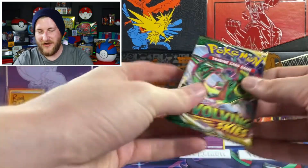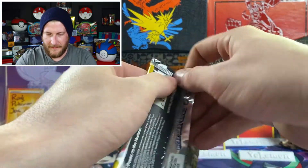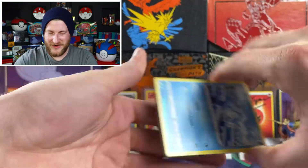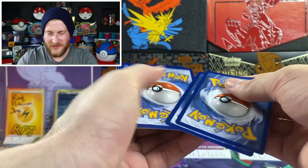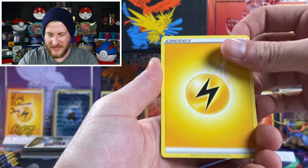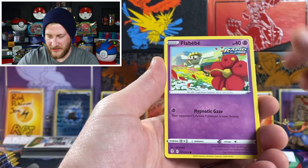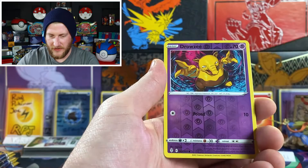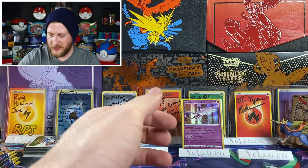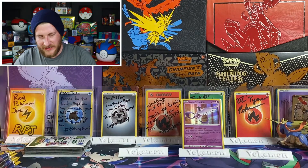We got plenty of packs to go. Getting into a Rayquaza pack here on our third pack. I am excited to give that Celebrations box away — I've had such good luck with Celebrations and I hope you guys will too. We got a lightning energy, Aroma Lady, Rescue Carrier, Scrafty, Bergmite, Roggenrola, Swablu, Litleo, Drowzee reverse, and an Appletun non-holo — probably one of the worst cards you can pull in this set.